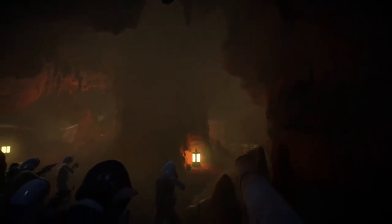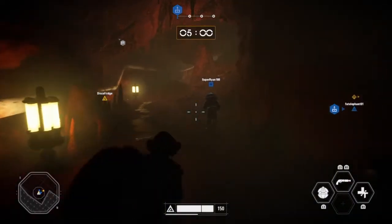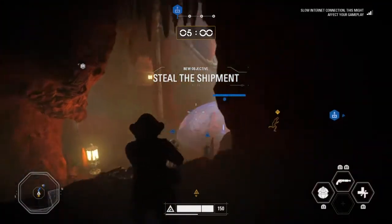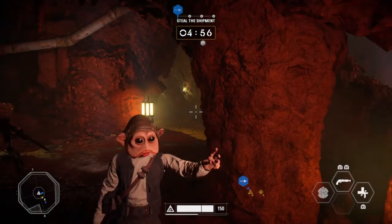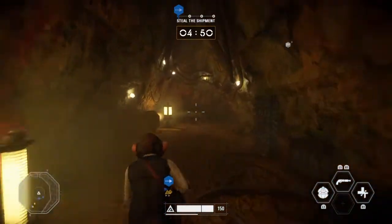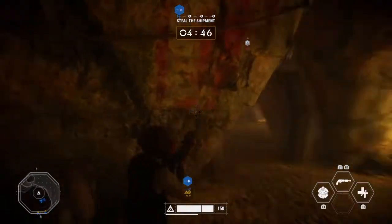We've just picked up an Imperial probe droid — we've been detected and need to move out. Our transport ship is waiting at the pickup location. I was hoping for the old melee or something like in BF1, you know? It's still fun having this at least — not everything's the same.